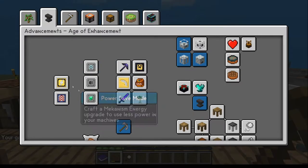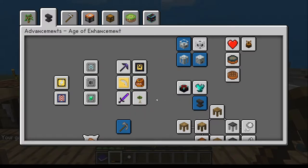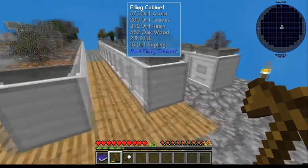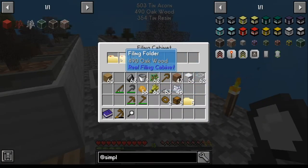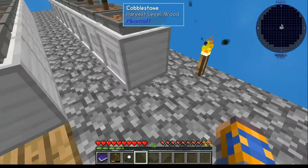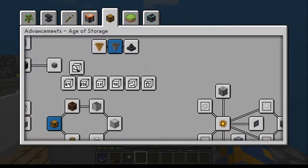Welcome back guys. Today we're going to start on this tier of things, but one of the things we keep having to do because of the way we've set up these filing cabinets is open it, use your magnifying glass, pull a resin, walk over to the crafting table and pull out what you want. It kind of becomes a thing. So what we're going to do instead is get a better system. We're going to go over to Age of Storage.